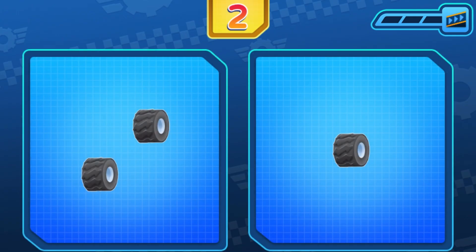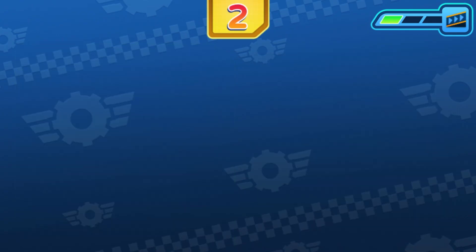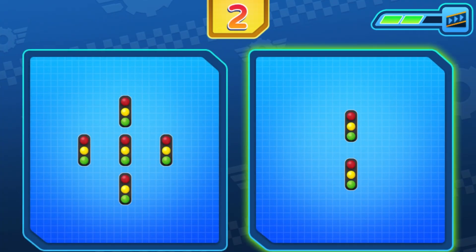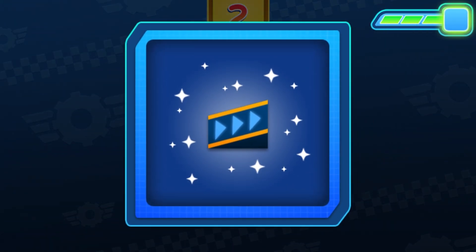Ramp! Get ready! Tap the group that has two tires. That's right, two tires! We solved another. Get ready! Tap the group that has two ice creams. That's right, two ice creams! One more to solve. Get ready! Tap the group that has two traffic lights. That's right, two traffic lights! Woohoo! This will look awesome on the road!